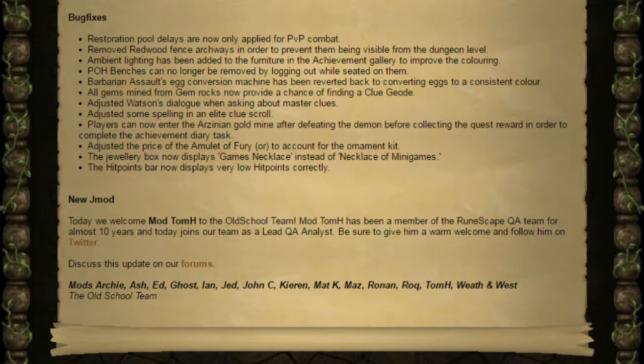They've adjusted the price of the ornamental amulet of fury to account for its ornament kit's price. The jewellery box now displays the games necklace instead of the necklace of mini games. And the hit points bar now displays very low hit points correctly.